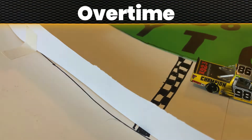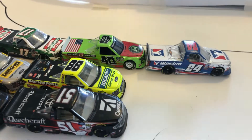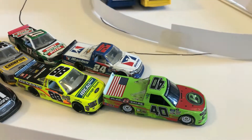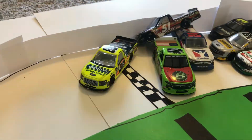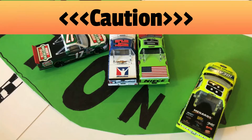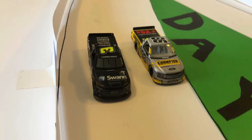Green flag back in the air — overtime! Down the back straightaway, here comes the 51! Three wide! Chastain goes to the middle — four wide! Chastain getting pushed by Crafton, he goes high! Three wide to the final lap around — big crash! Up and over goes Corey Heim! Massive accident on the final lap. There's Corey Heim, upside down, after that massive accident.